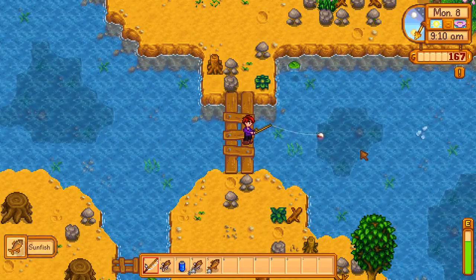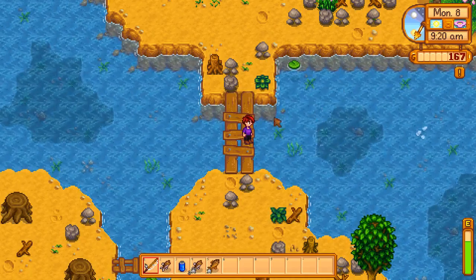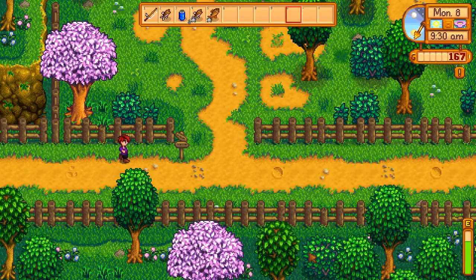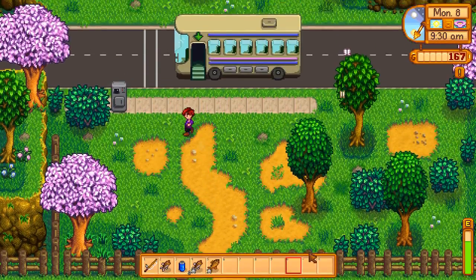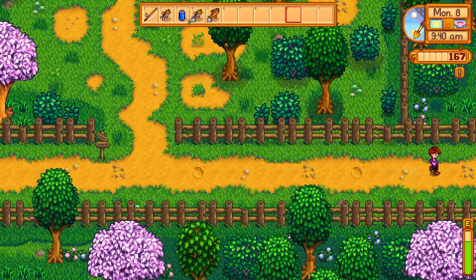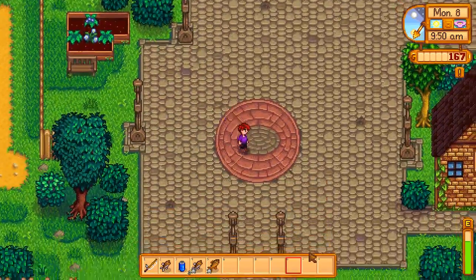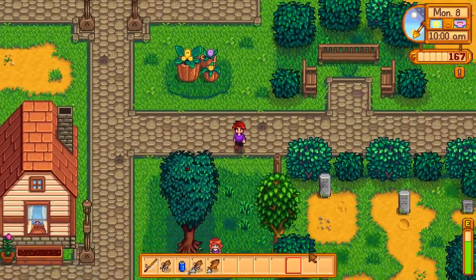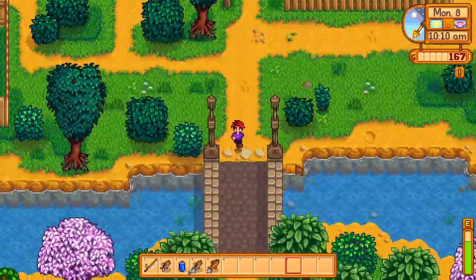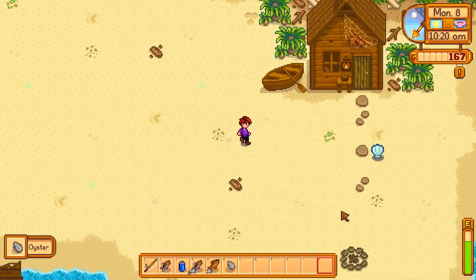I'm gonna head to the beach and get some fish there. I should probably start collecting forages — yeah, I'm gonna start doing the community center today. I didn't expect to actually get the coffee bean so when I got it, it was like — coffee beans are gonna be insanely easy and majorly profitable, and you can make coffee which can really help. Coffee boosts your speed by one — that's the only thing I've figured out so far that changes your speed.